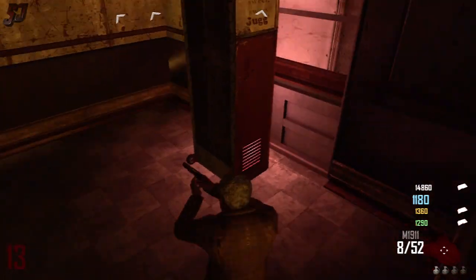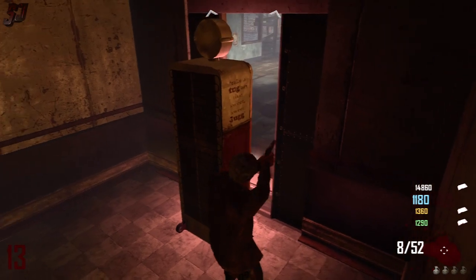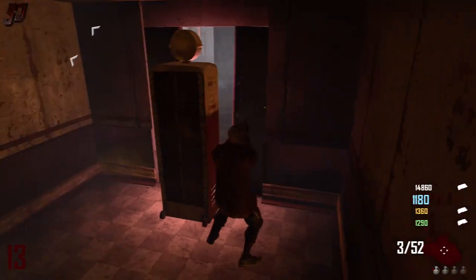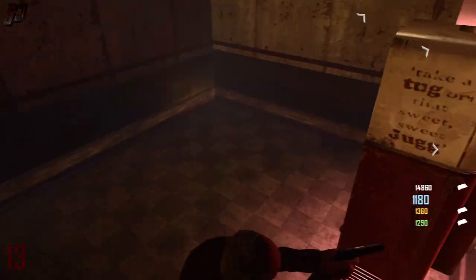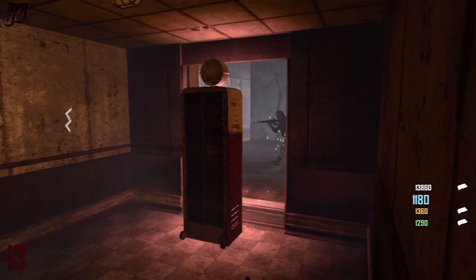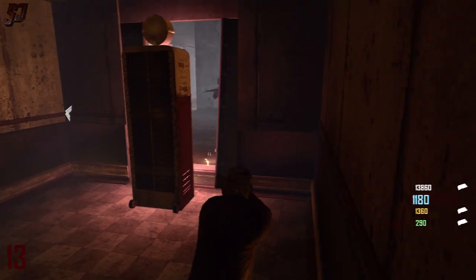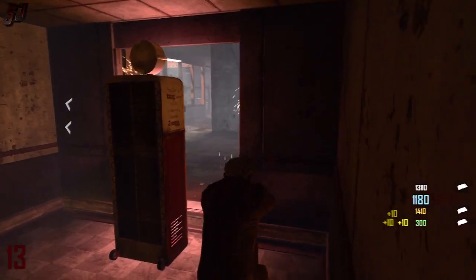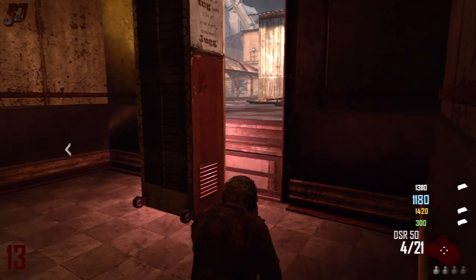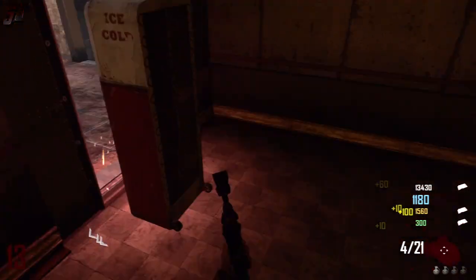He could basically shoot through the sides and out the side of the perk machine and everything like that. The zombies couldn't get in because they would just fall through if they tried to get in the front of it. But he couldn't get out. You can see him trying to get out. Like in a second here he tries to jump back out through the door and he just can't get out. There is an invisible barrier stopping him from getting out of this thing.